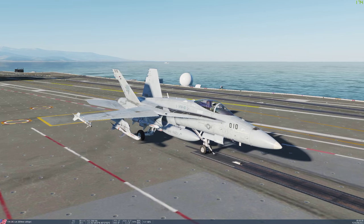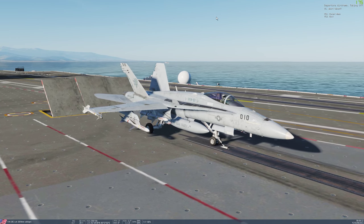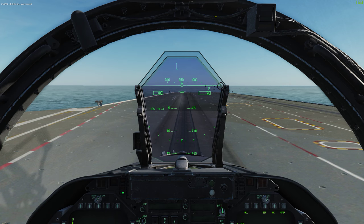Next step is to press the U key to have the ground crew hook you up and raise all the launch stuff. Okay, we are now good to go.